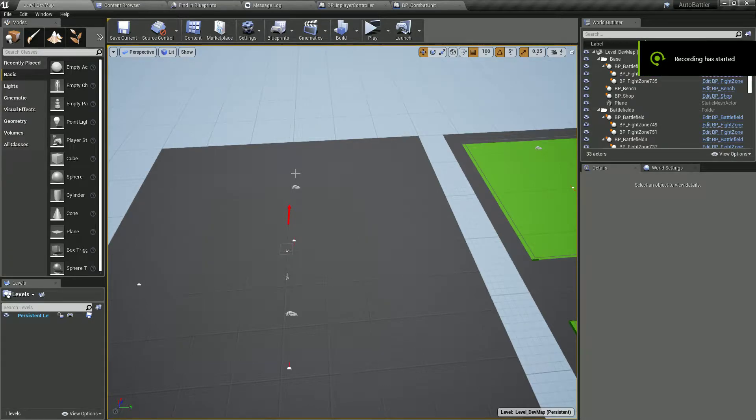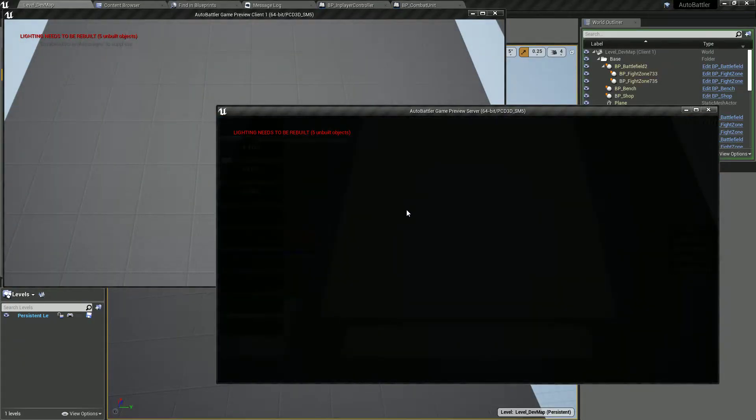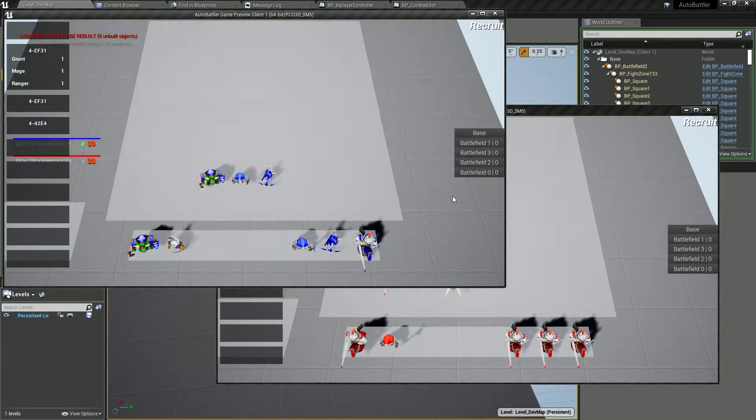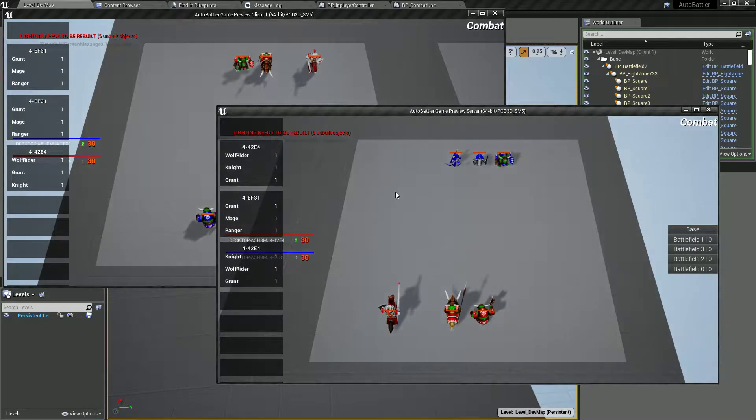Welcome everyone to this new live development video about building an auto-battle game. In this video we're going to make it so our units start dealing damage to each other, because we replaced the previous logic we had which was taking care of this.